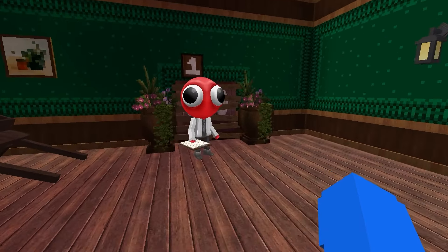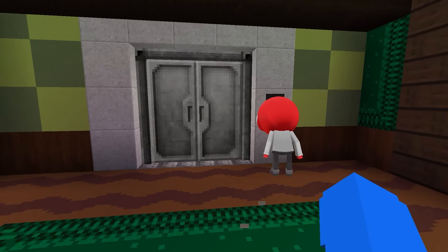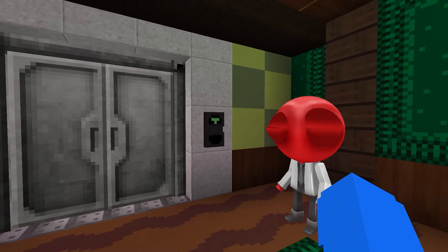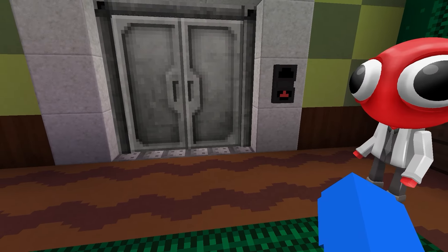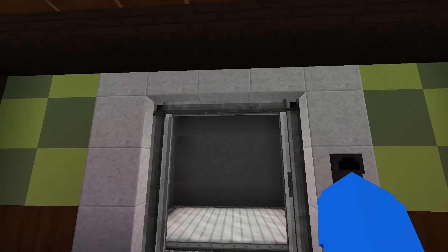Basement? What? Hey Red, what is this meaning about a basement? What is Orange talking about? So it seems since we beat the game last time, they have introduced a new area. Come over here Rainbow Friends. Look at all this room. Is this right here, Red? Is this floor 2?